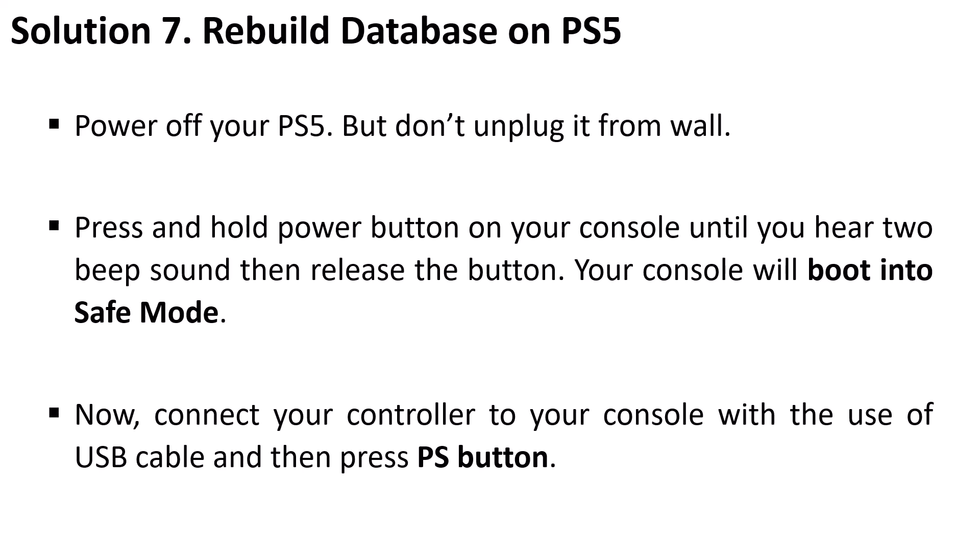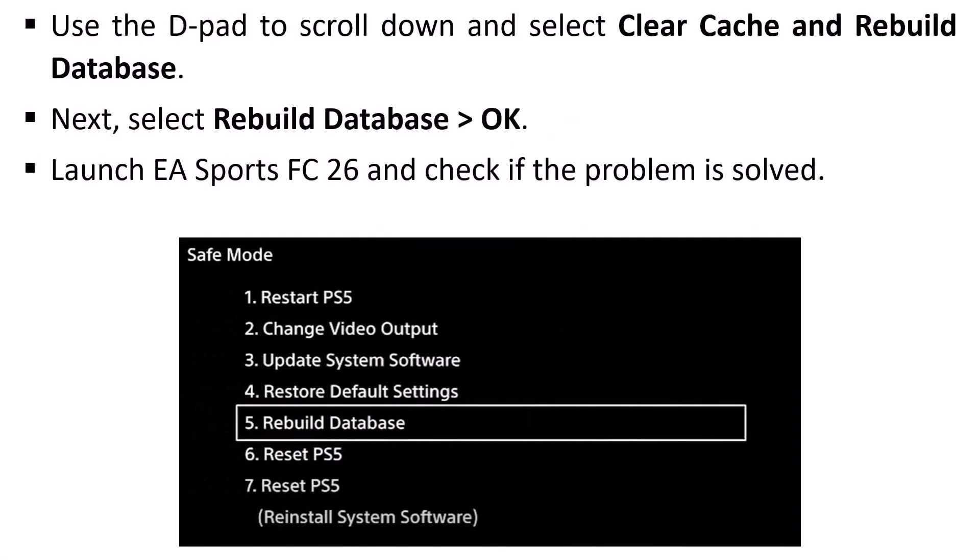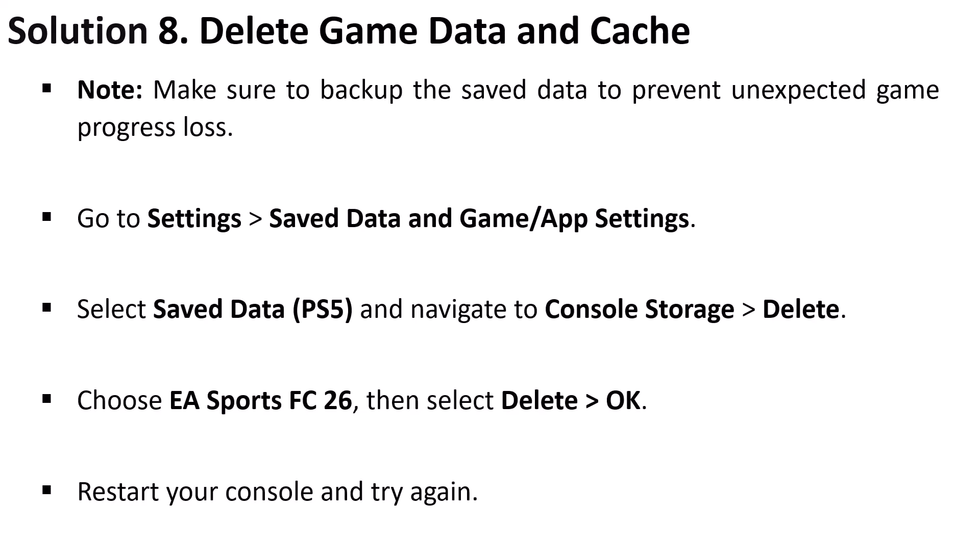Solution 7 is to rebuild the database on PS5. Power off your PS5 but don't unplug it from the wall socket. Press and hold the power button on your console until you hear two beeps, then release — your console will boot into Safe Mode. Connect your controller via USB cable, press the PS button, use the D-pad to scroll down, and select Clear Cache and Rebuild Database, then select Rebuild Database.